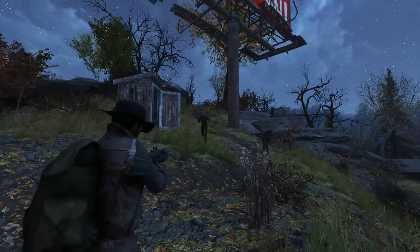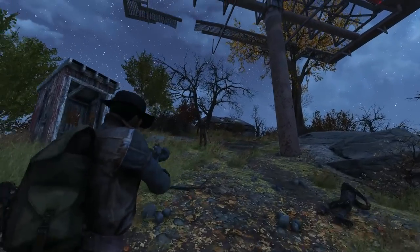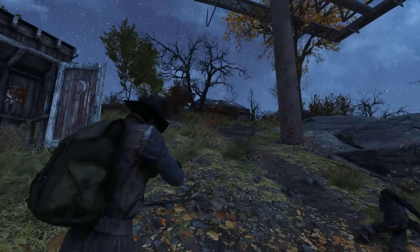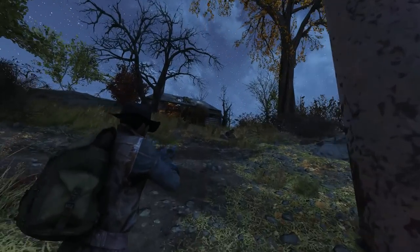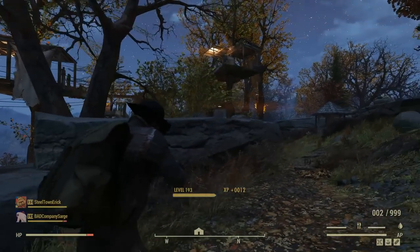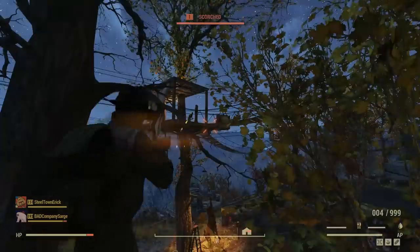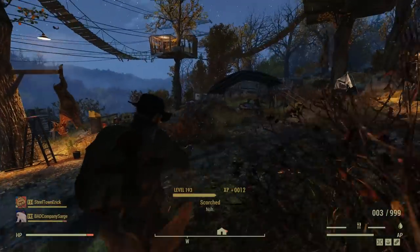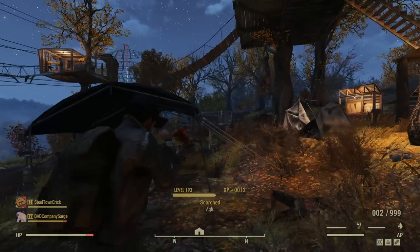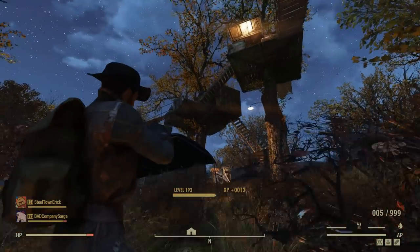Meet the Cowboy, a rugged young man with a fascination for the Wild West. This character build will be split into several different sections, going over perk loadout, equipment to use, and even a short backstory for anyone more interested in the roleplaying side of things. I'll leave timestamps to each section in the description so you can skip ahead to any part you want. To kick things off, let's look at the recommended SPECIAL stats for this build.